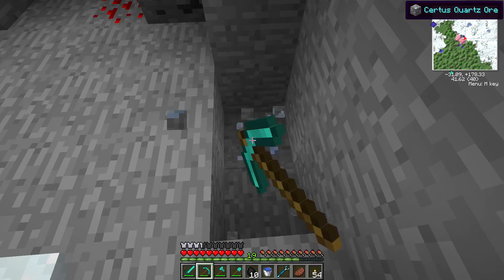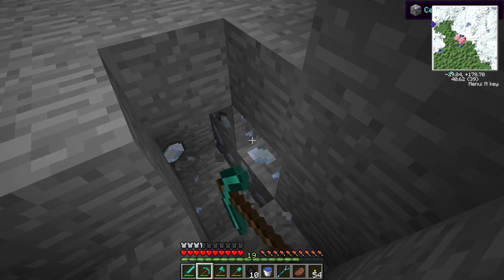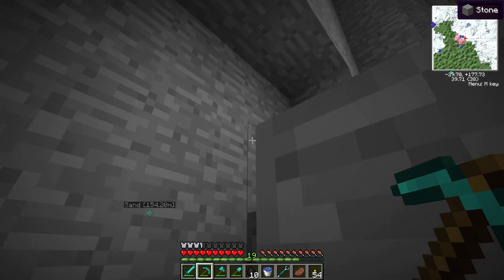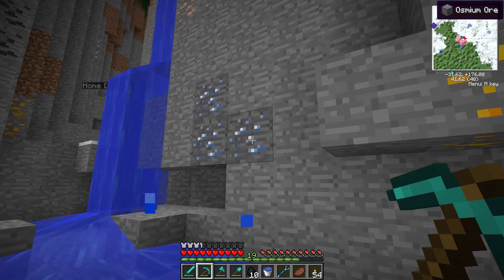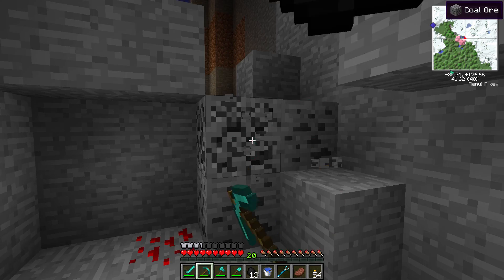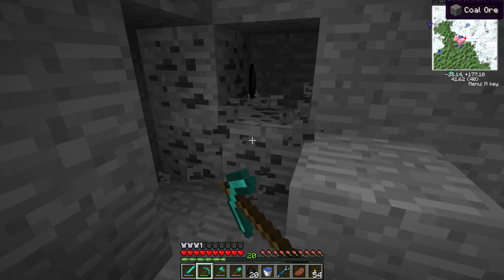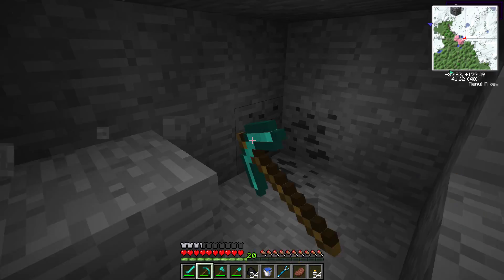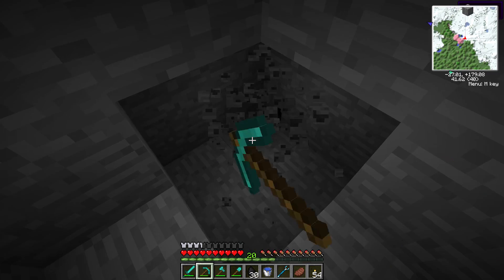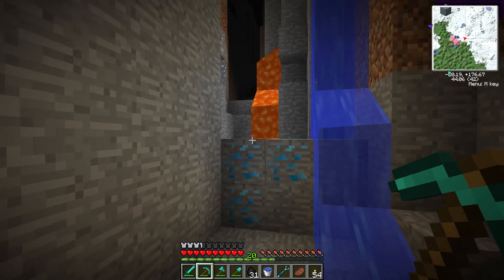We could go to the volcano for lava, but then we wouldn't get any certus quartz which we need anyway. I always hate getting certus quartz but in this mod pack it's not too bad because we can get like half a stack from one vein. We don't need osmium right now. It would be nice if we can get some lava, and maybe a stack of certus will be enough to get us started — a stack total. A stack of coal would be enough power to make everything we need for a pump.